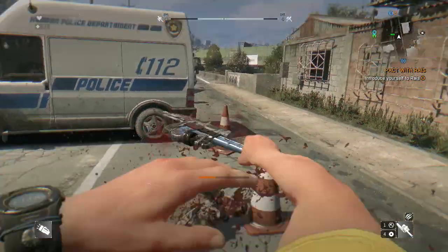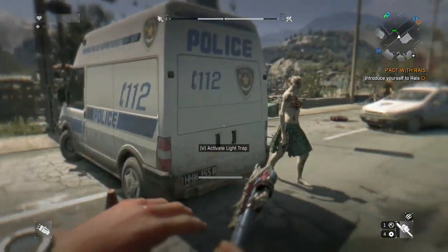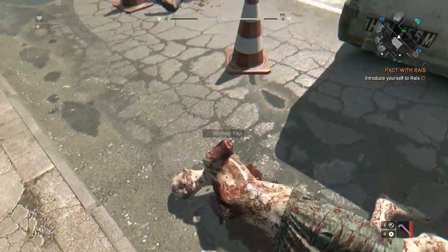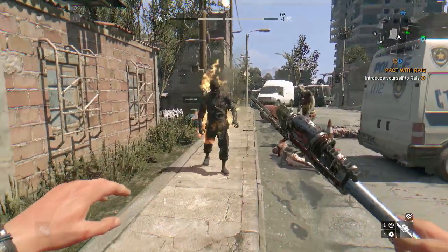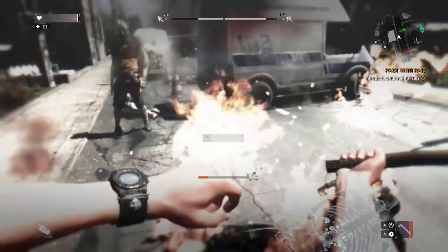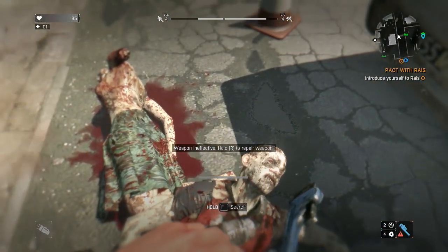That is it — a Dying Light tutorial for you guys on how to duplicate weapons the easy way using a simple exploit. For those of you that don't like cheating or glitches, don't feel forced to use it. This is for people that like to have a bit of fun. Buy yourself a load of orange weapons, duplicate them, and you'll be overpowered. Thanks for watching everyone, I'll see you guys in the next video.